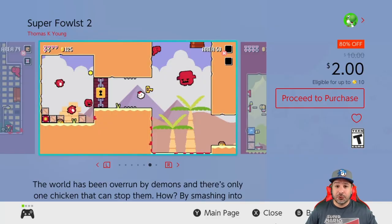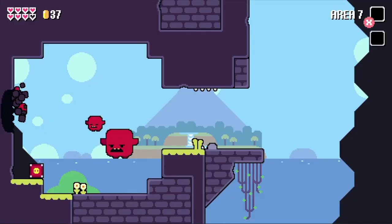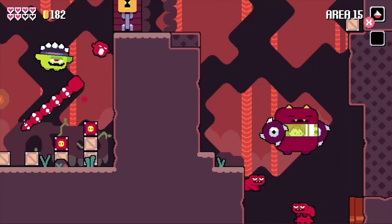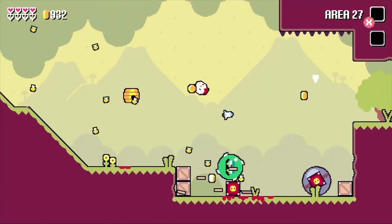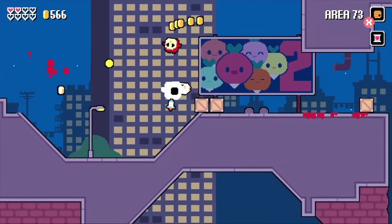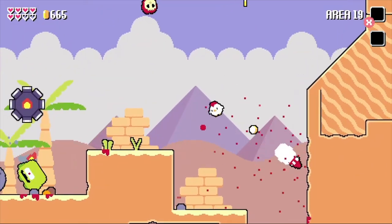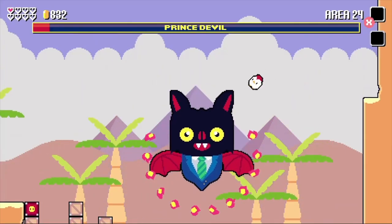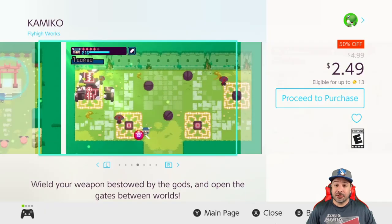Next we have Super Files 2 at $2 because it is 80% off. This is a great rogue-lite platformer — though I use 'platformer' loosely — because it has a quite original control scheme having you ping-pong back and forth left to right with pinball-like mechanics. You basically smash into your enemies and pick up power-ups. This game is extremely addictive and at only $2 is always a great pickup.